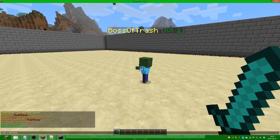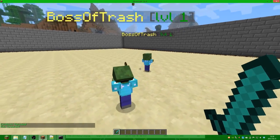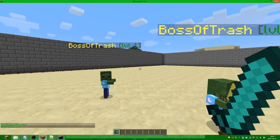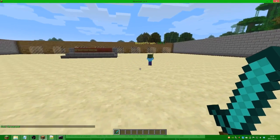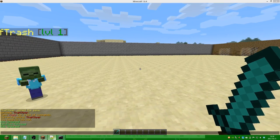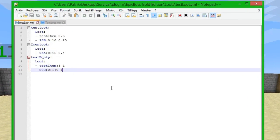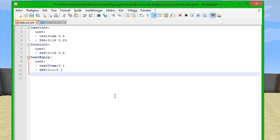We spawn the boss and as we can see he now has a golden sword — simply as that. So we go back to test loot.yml. This is how you actually equip items to the boss, but we're going to do some more stuff. I will show you another thing.